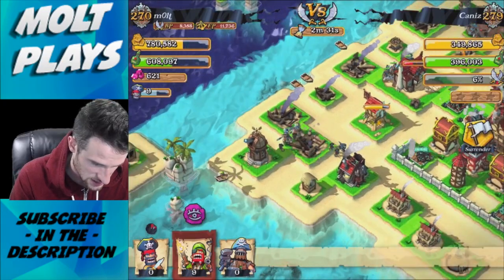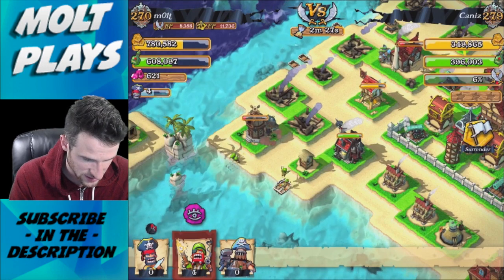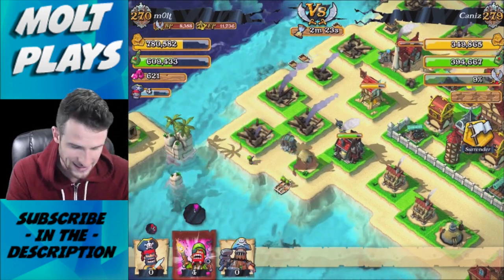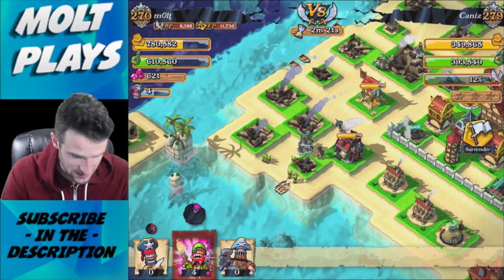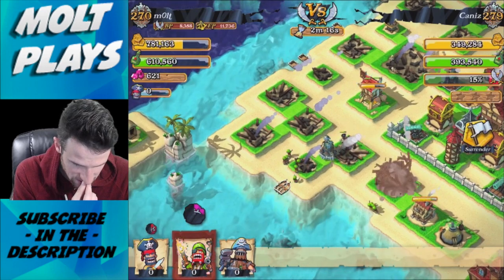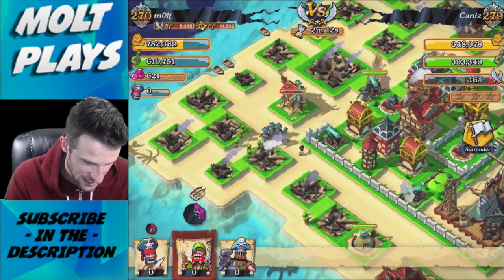We're losing a bunch of Juggernauts over here around the side, which really sucks — I don't want them going around the side of the base. Let's drop off a couple of Gunners to help clear out some of these buildings so the Juggernauts go in. Go in, go into the base! I really don't want them going to that building over there. Yes — all right, perfect! That's exactly what we needed to happen.